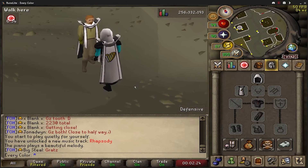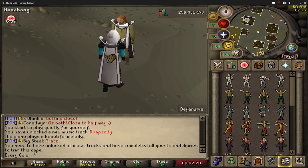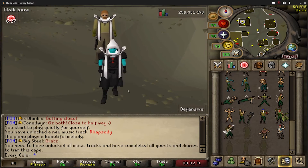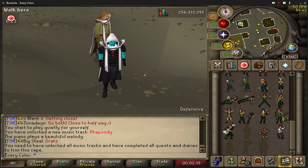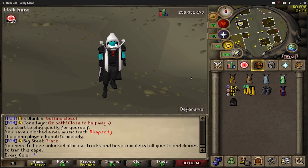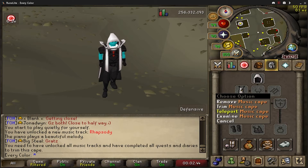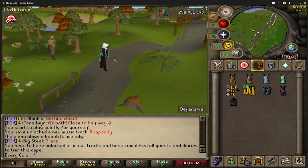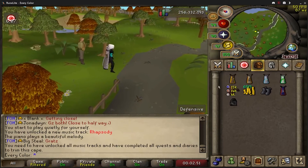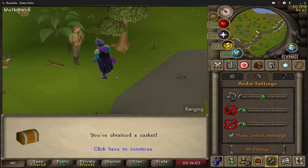For the trim you have to have the holiday items as well, but we also unlocked the air guitar emote - that is so cool. This cape is super helpful because it teleports you directly to Fallow for clues.